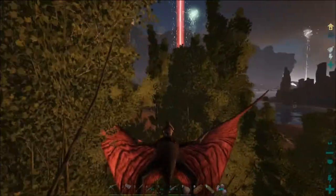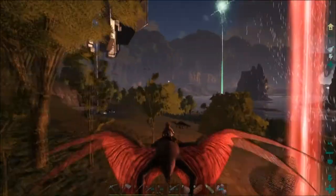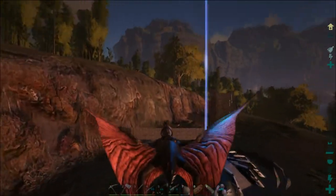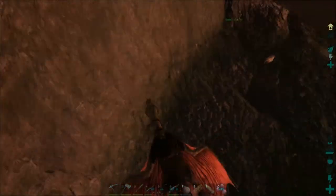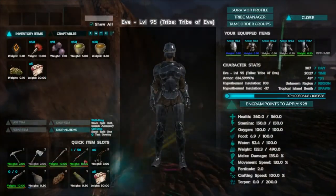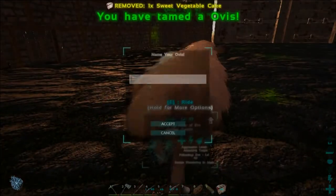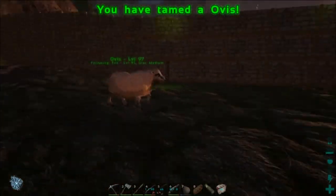I've never tamed an Ovis before so I'm kind of excited. We can use an Ovis to harvest wool from it once we craft a pair of scissors, so that will be pretty cool. We're already here — this is my T-Rex taming pen. I'm going to park in here because I think this should be easy. We need to put our veggie cakes in our zero slot, and let's put away our spear so we don't accidentally stab this poor Ovis.